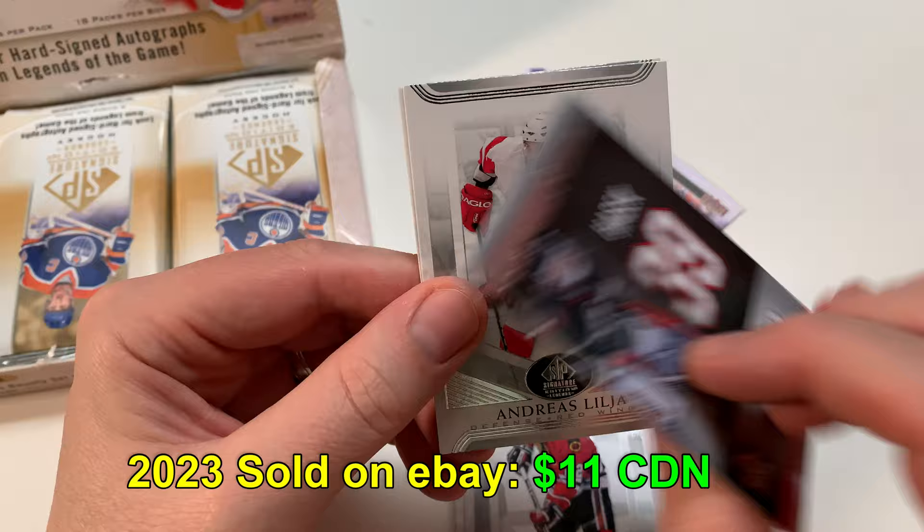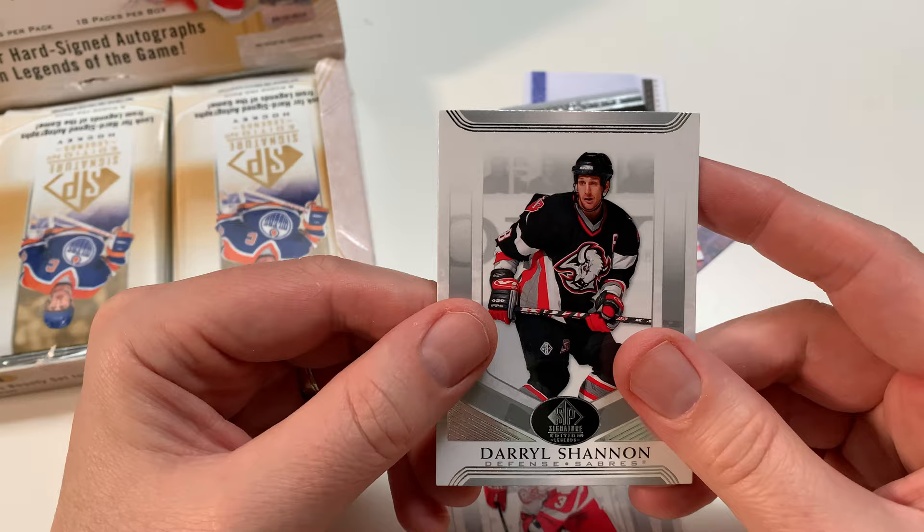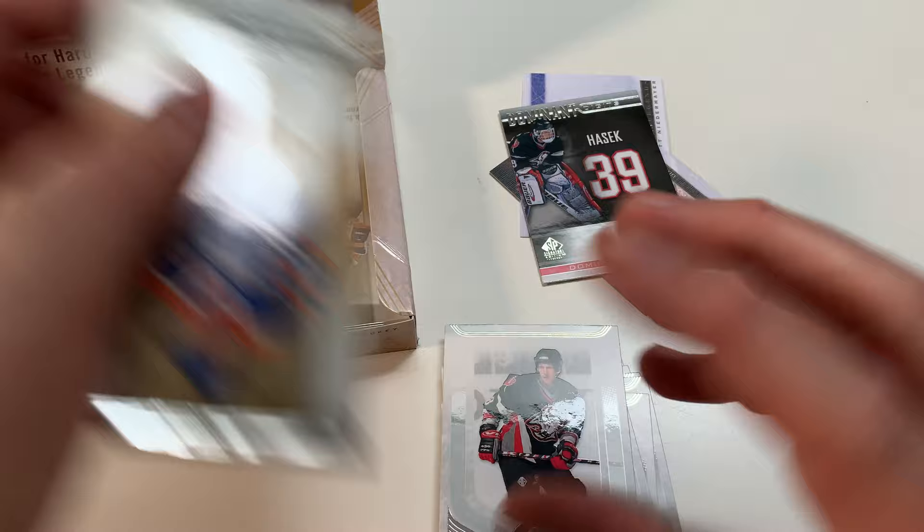Oh, look at that - Dominic Hasek, Dominant Digits! Yeah, he was dominant in his time, man - he was a pretty special goalie for sure. Dominant Digits, yeah man, pretty cool. Elijah and Daryl Shannon - man, remember those Buffalo Sabres uniforms? Gross, right? I like their classic ones.